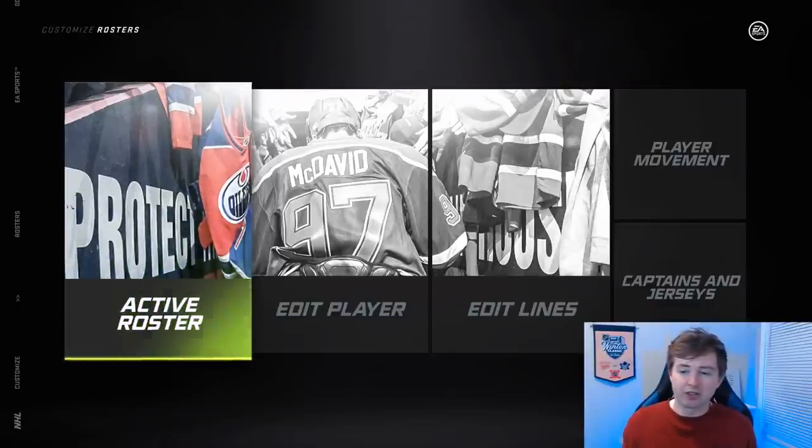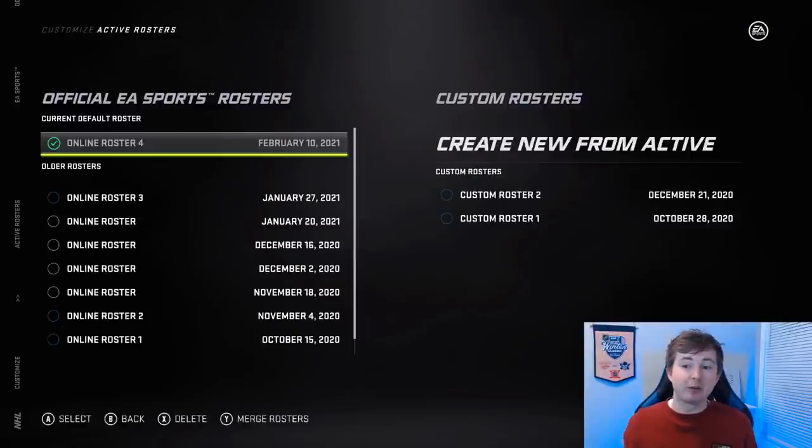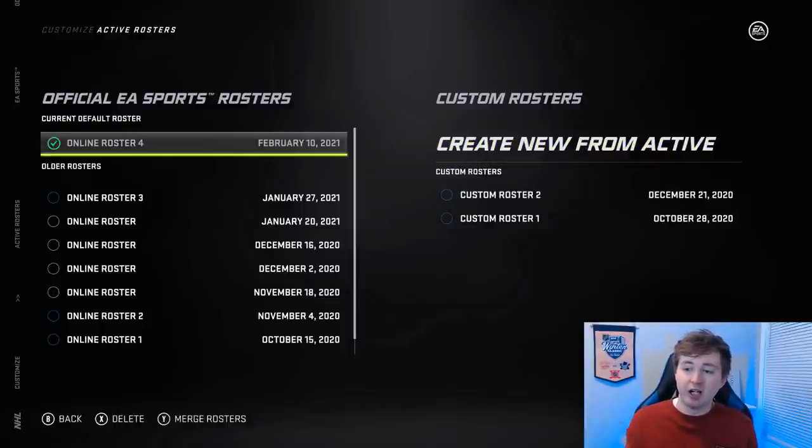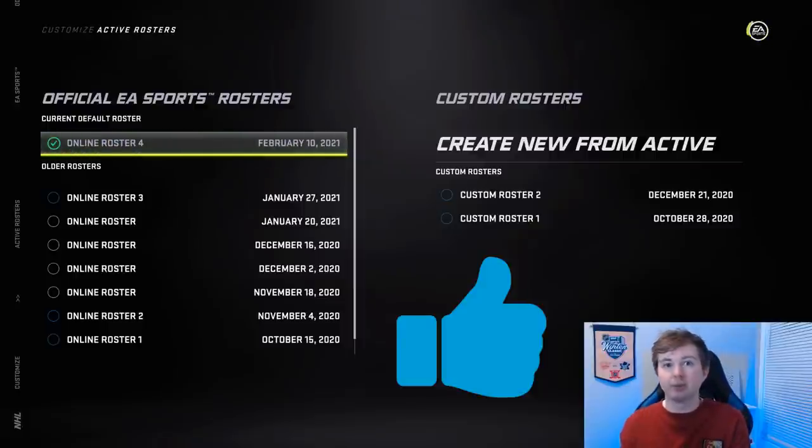I don't think too many changes are made to other leagues, but if you guys see any big ones, let me know. As always, if you want to download these, go to rosters, active roster, and click to download the most recent one, which is the February 10th roster. Today's February 11th that they released this, so kind of weird. If you have created players, all you gotta do is click merge roster on the custom and then merge with the most recent one. That's how you'll actually be able to keep your created players.